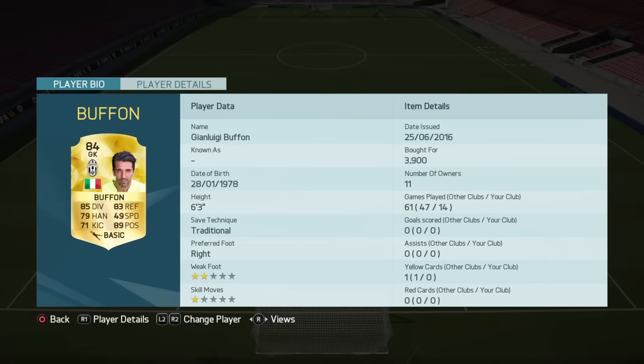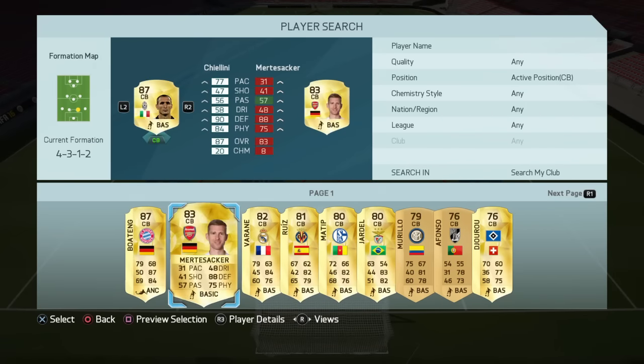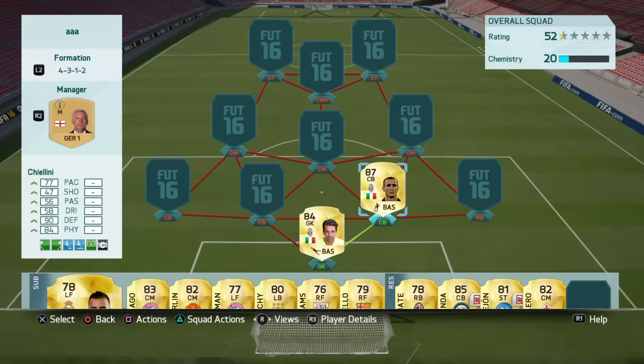Moving on to centre back on the right hand side, I've gone with Chiellini — the absolute beast, as you'd expect from an 87-rated player. 77 pace, 90 defending and 84 physical, so really solid stats. Low/high work rates and six foot one, so he's going to win a lot of aerial duels as well. A very good centre back.